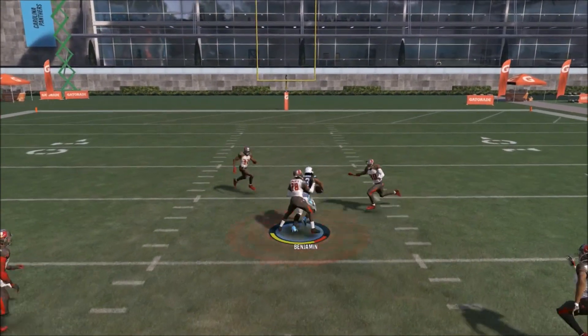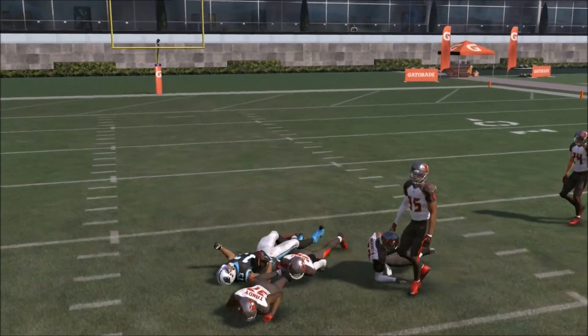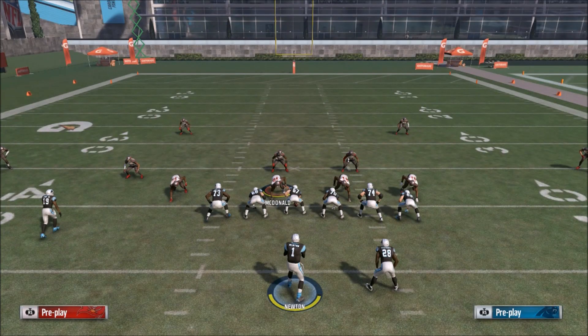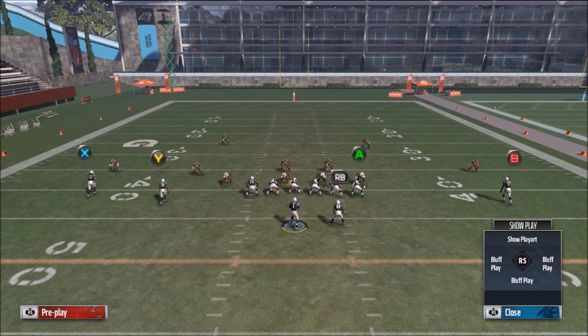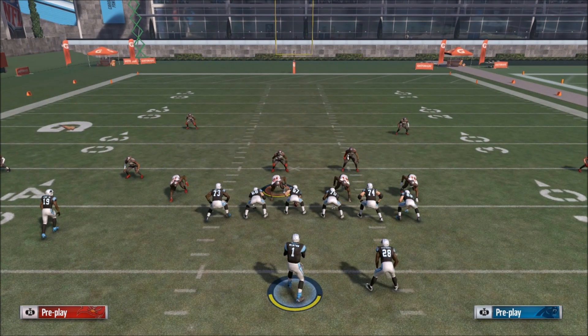Against man you can also hit the X route — you want to hit him really quickly when you notice man coverage and he's going to get decent separation. Keep in mind Calvin Benchman is really slow so he's not the best showcase for that, and he was still able to get separation. No matter what defense your opponent throws at you, you have a bundle of options against everything as long as you read the defense.